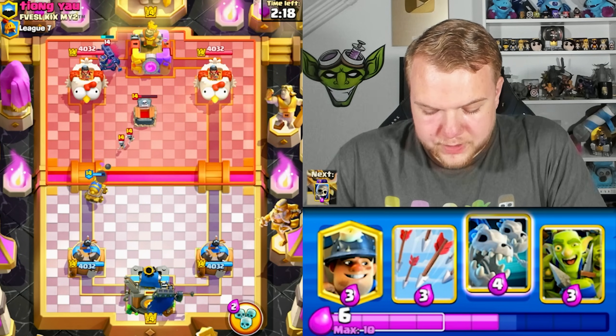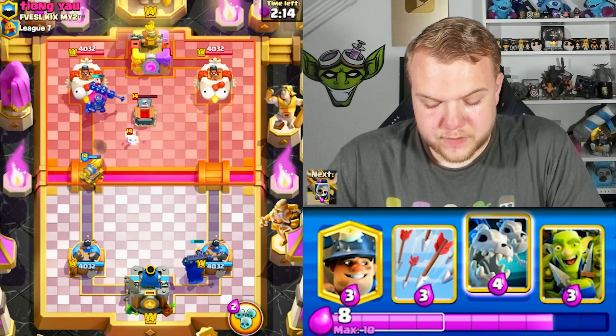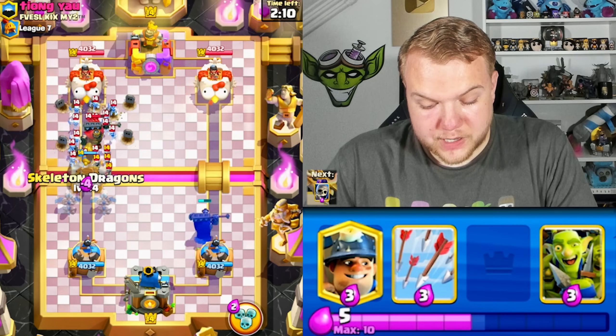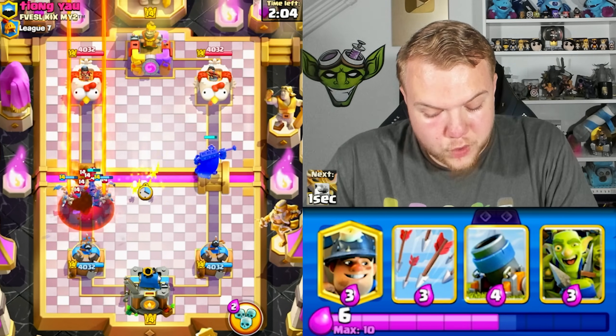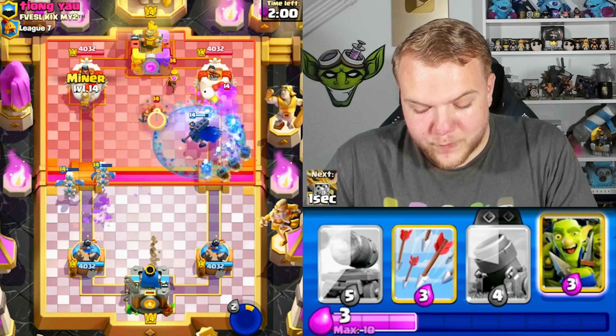Looks like this guy might have a Royal Giant deck, which is definitely not going to be easy. If it's the version I think he's running, he's probably going to have fireball. He has barbell, he has skeleton king, wizard — definitely not an easy matchup. But he has void spell instead of fireball, so that's going to help us a lot.